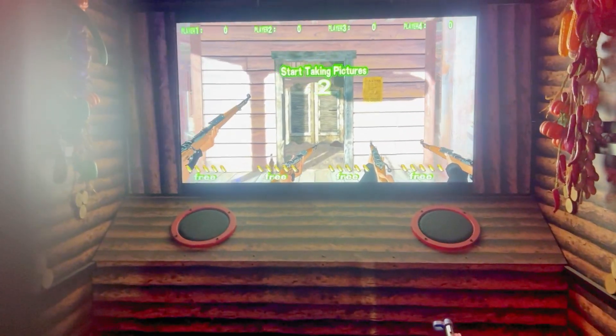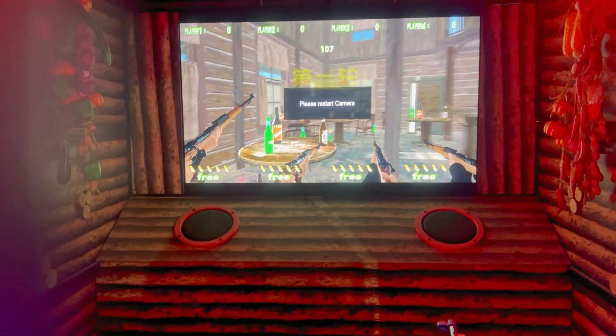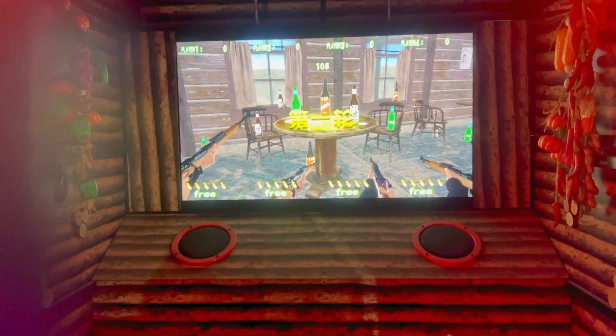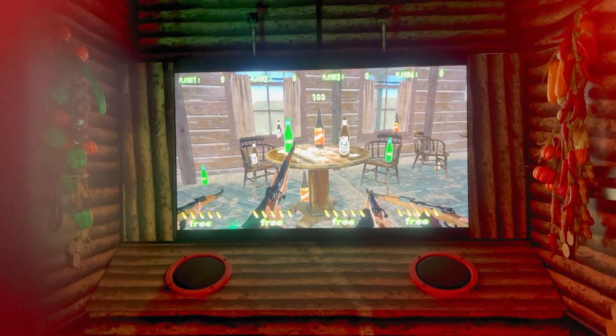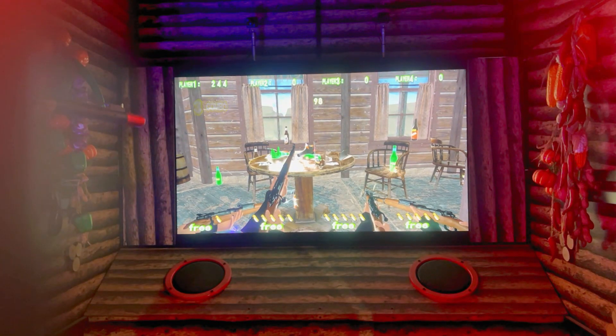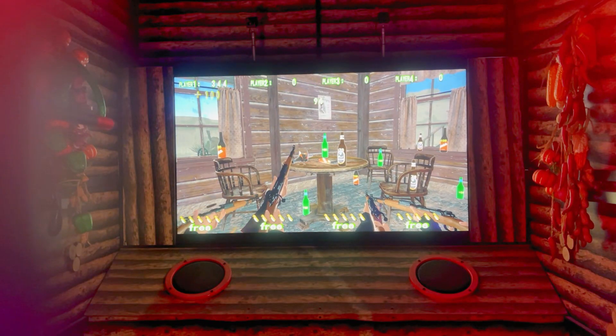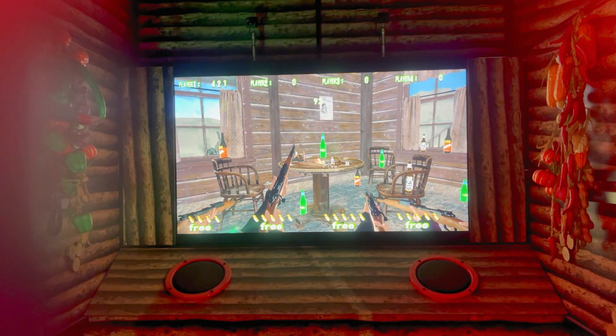For this first mode, we can focus on the target and then shoot. As we can see, there are different scores at the bottom, which means you can get different scores depending on where you hit.